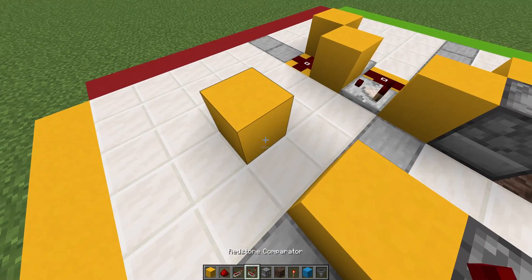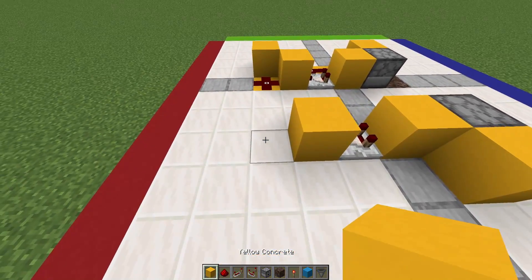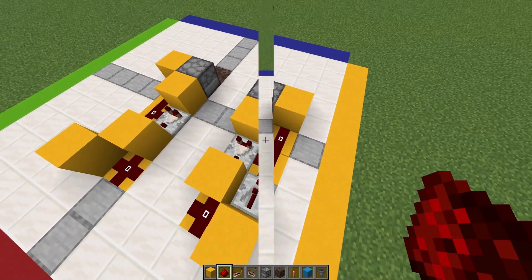Place two blocks and another block with a comparator going forward, place some redstone dust in front of that block, block on the side with a repeater going forward, and two pieces of redstone dust like so.